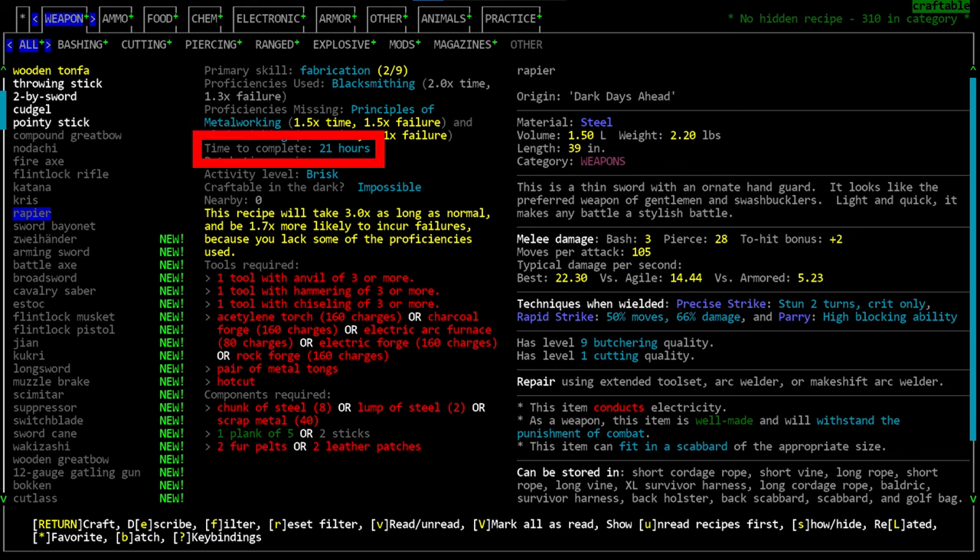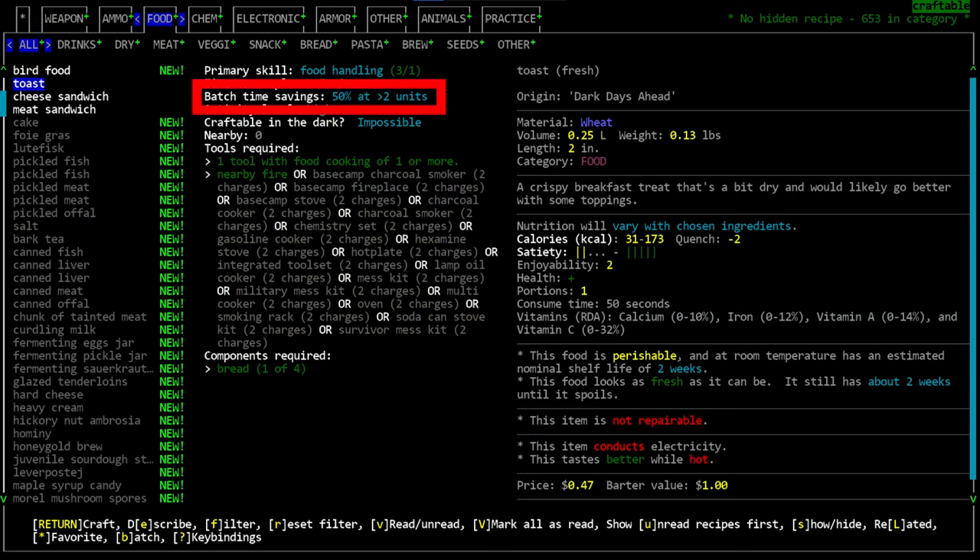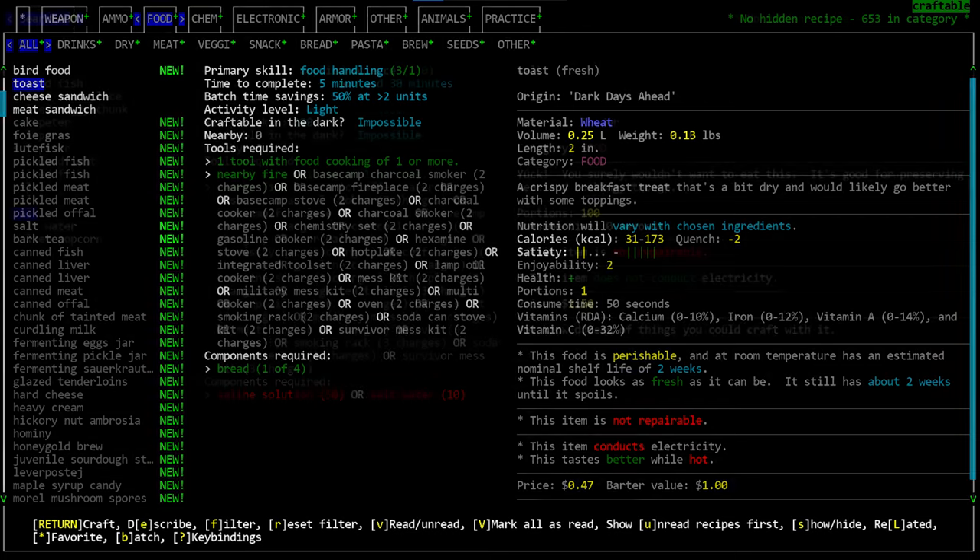If you have a proficiency listed under the 'used' section it will still display the failure rate but grayed out, meaning it does not apply. Next is 'time to complete,' showing an approximate time for how long crafting will take — taking into account the multiplier from lacking proficiencies. The 'batch time savings' line shows that crafting multiple items via batch can take less time than crafting the same number individually.